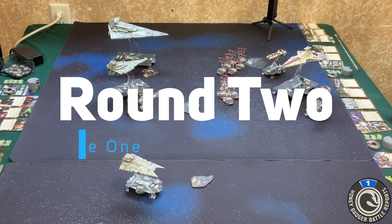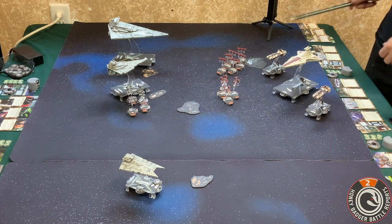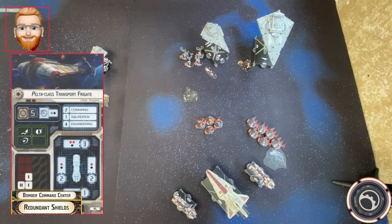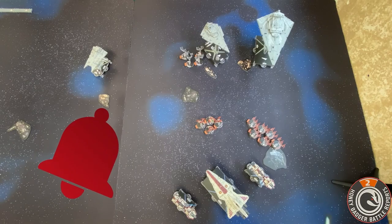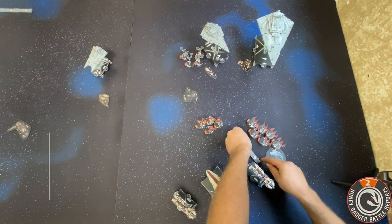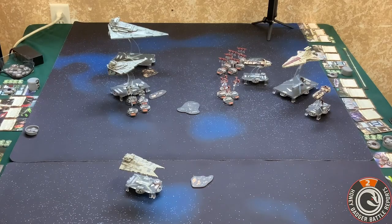Okay, so turn two. The very first ship I'm going to activate is this guy. He's running an engineering token — engineering command doesn't really do anything because I can't take the token and he doesn't have a comms net or anything, and there's nobody to project shields to. There's nobody to shoot at, so that should be good. Then let's go ahead and activate the VSD.